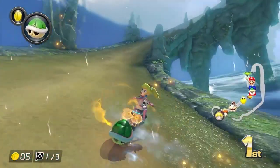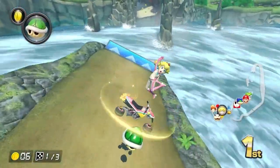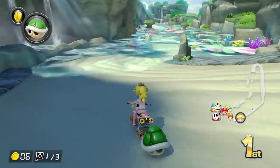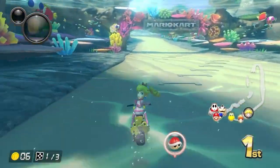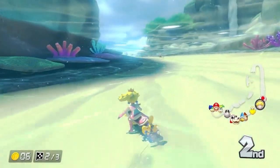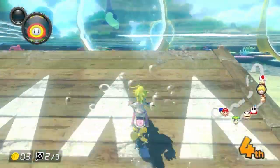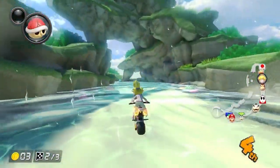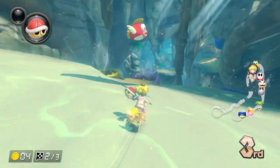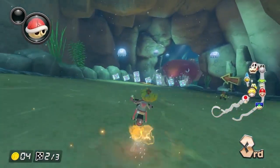That brings me to the whole graphics part of the Booster Course Pass and how they have worse graphics than the main game. This is true and it's unfortunate, because worse graphics doesn't just mean worse graphics — it means there's less scenery. If you take a look at a track like Dolphin Shoals, there's a bunch of stuff in the scenery — so much coral, a stingray, a Cheep Cheep. Everywhere you look, there's something new to see.